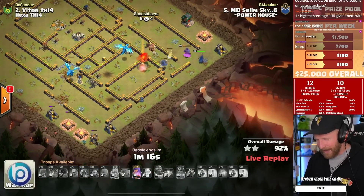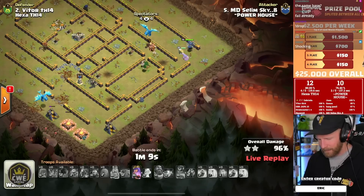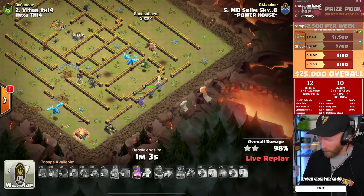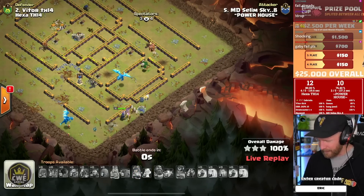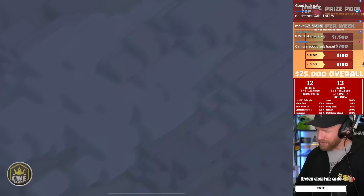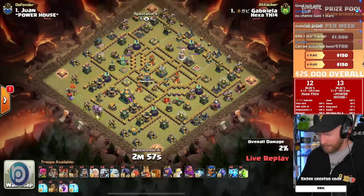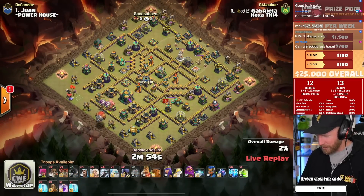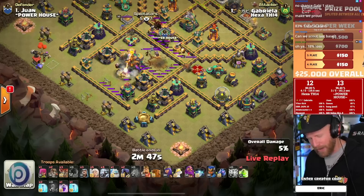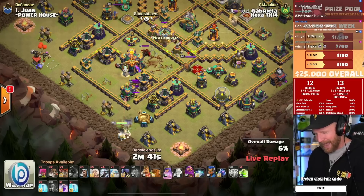It all comes down to the player who clutched the last two wars — once against Tribe Gaming and once against Ninjas in Pajamas. The war once again falls onto Gabriella's shoulders. Good luck. We go to the final attack! Gabriella is live — she clutched the triple against Tribe Gaming, clutched the triple that won their war against Ninjas in Pajamas, and now she's in charge of the final takedown of the final base to win the Town Hall 14 Cup.